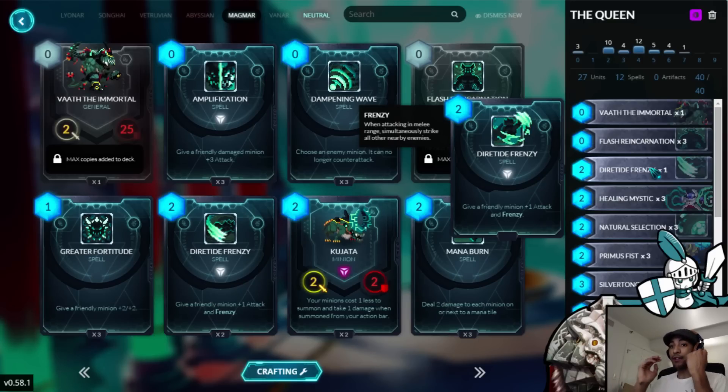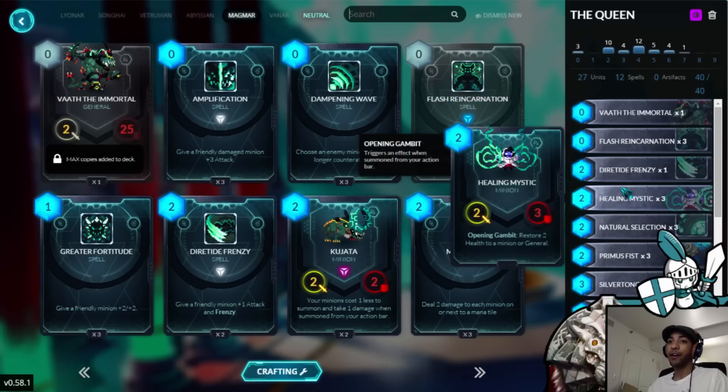They combo really, really well with Dire Tide Frenzy, because you can attack the enemy general, not take any counterattack damage, and still get the AoE. I'm just running 1, because Dire Tide Frenzy is a dead draw if you don't have anything on the board to use it. Dire Tide Frenzy also lets you get extra value out of, say, a Healing Mystic or something.